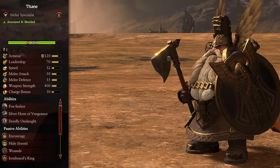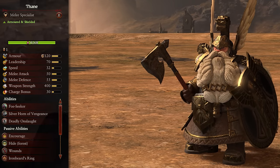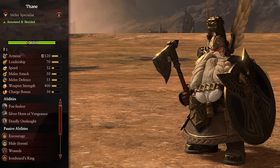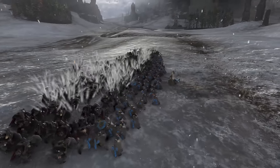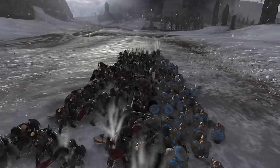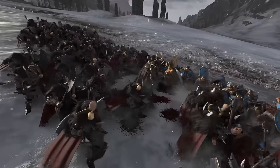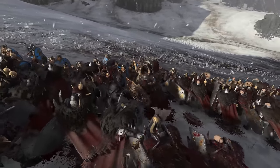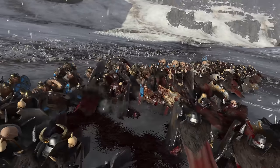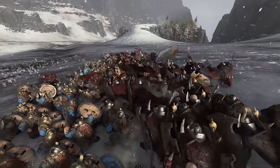Next up we have the generic Thanes, and these are armored and shielded. These lads are super similar to the two legendary Thanes we just covered, but trade the physical resistance for a massive amount of armor, so much tougher versus most forms of damage. They also lose quite a lot of their own damage however, so just end up being tankier on a unit type already filled with tanky units. If you had to use them, throw them into the front lines versus low armor targets to make sure their damage gets through — at least then your front lines feel the benefits of their presence.